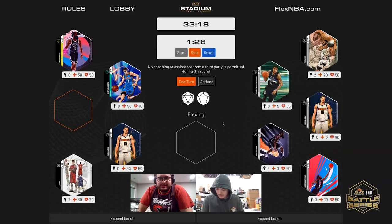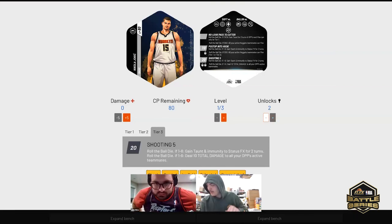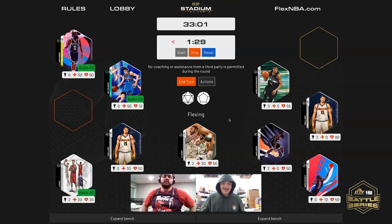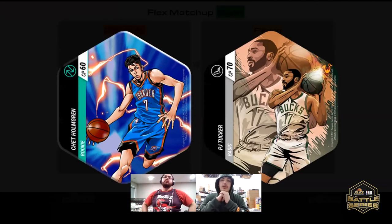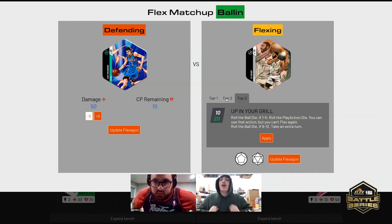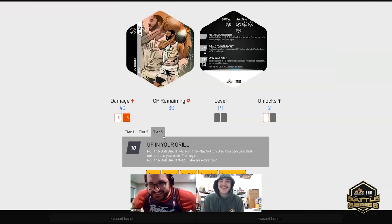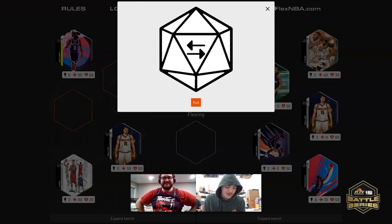Double unlock! Who would you like to double unlock? Jokic — he is now fully unlocked. Who would you like to flex with? PJ. And who would you like to defend with, John? Holmgren. That will remove Chet from the game if using tier two. Are you using tier two? Okay, that removes Chet from the game. Exercise your option? Yep — down to 30 DP left.